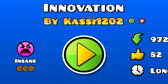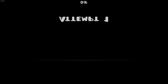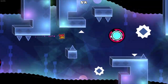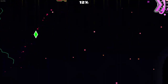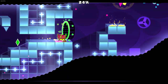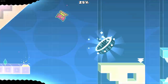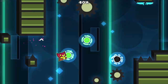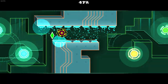Next is Innovation by Cassie1202 — another demon level, unfortunately. I'm really bad at this game; please stop requesting hard levels. This is kind of neat. I was going to comment on the colors in the first part, but then it switched up to that blue and it looked really nice. I like these designs — they're pretty simple, but they get the job done, especially with the nice color usage. It was kind of lacking energy in the earlier parts, but this is kind of crazy.